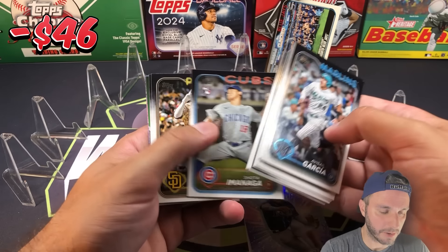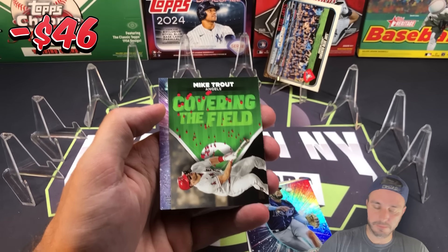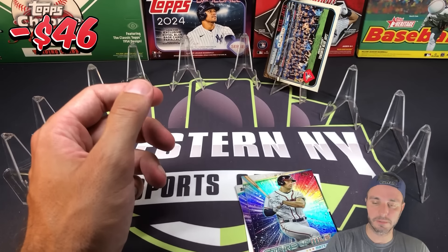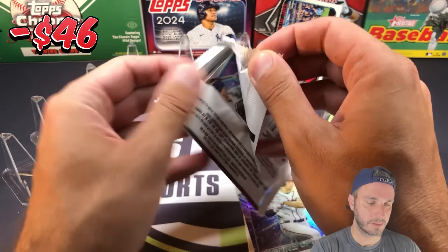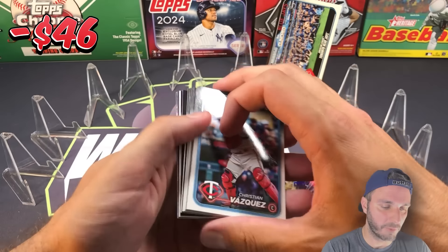There's an Eminaga rookie card, a Mike Trout Covering the Field insert — that's a nice one — and a Matt Olson Stars. Looks like maybe the first foil board coming up in here.